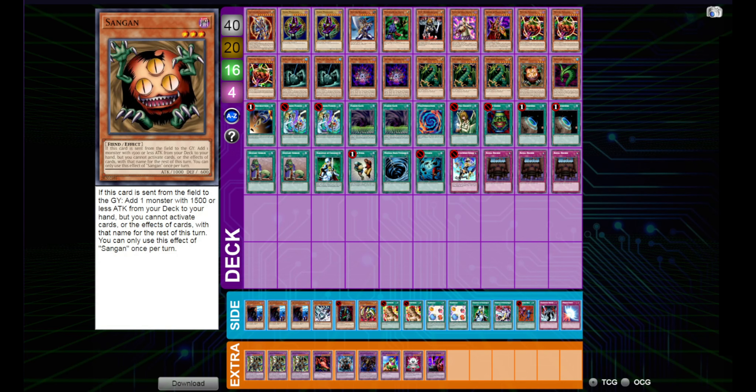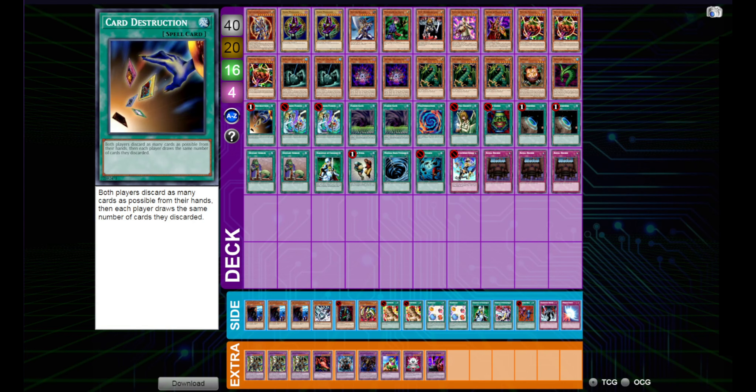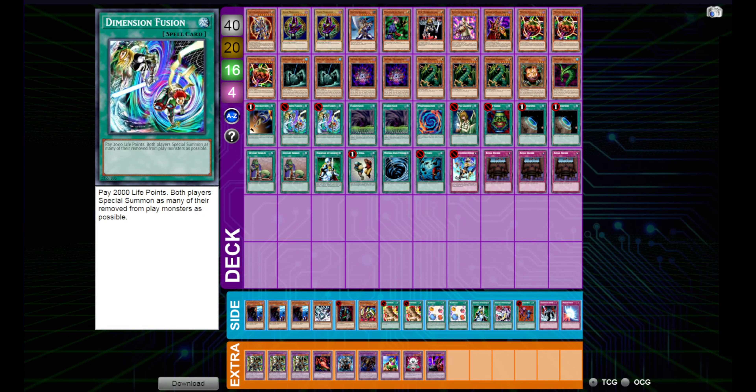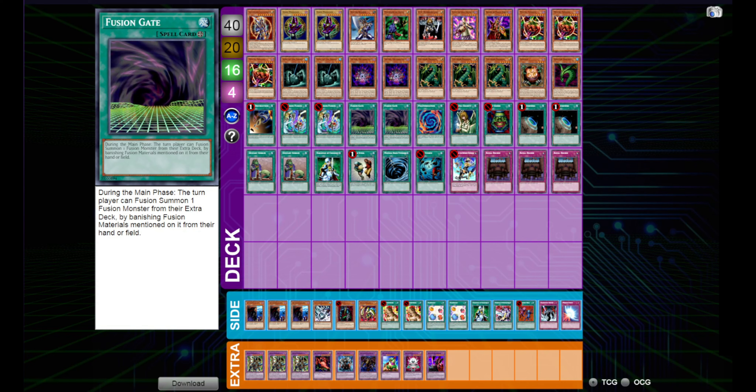Three Thunder Dragons, a Sand Gan, and a Sinister Serpent — because with Dark Paladin we're discarding, so it's nice to have Sinister Serpent in there. Next up we got Card Destruction, two Dimension Fusions, because we are playing two Fusion Gates. So we are banishing monsters — a nice easy way to get things back, like a Dark Magician and a Buster Blader.